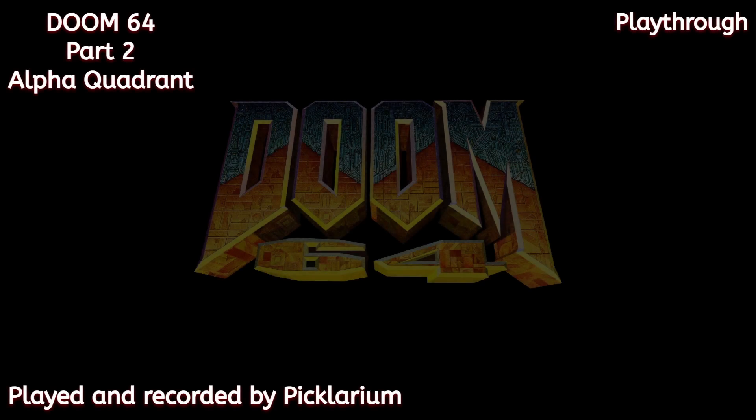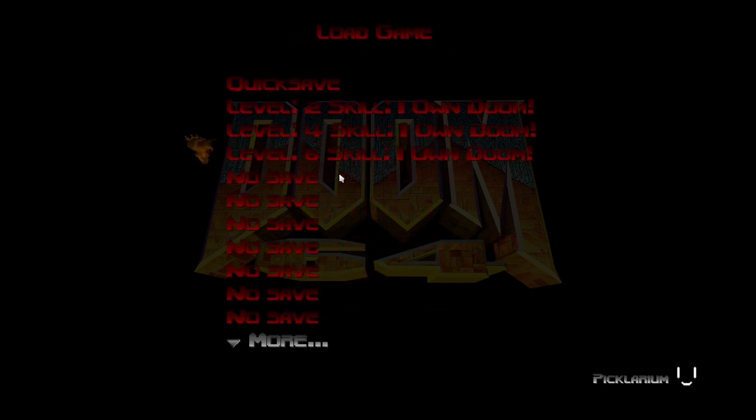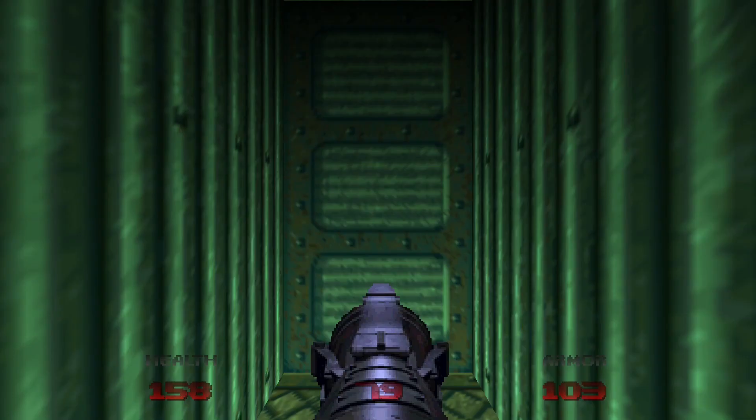Welcome back, ladies and gentlemen, to my playthrough of the game Doom 64. It is Piclarium here, and today we're going to be continuing where we left off with the 6th level of the game, Alpha Quadrant.